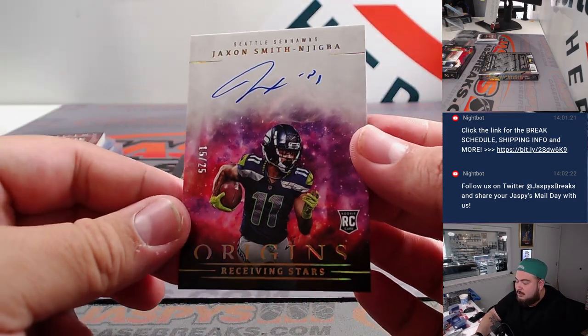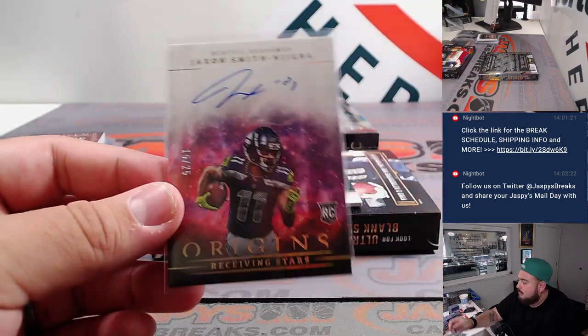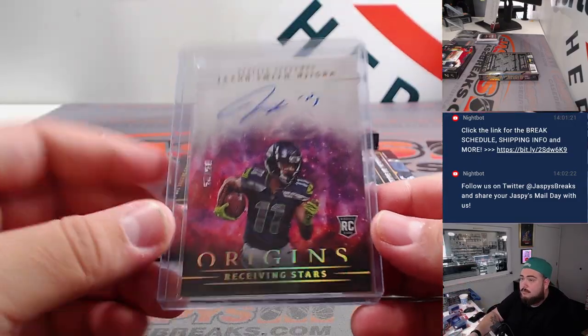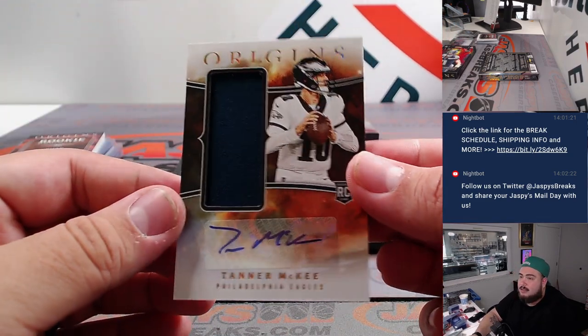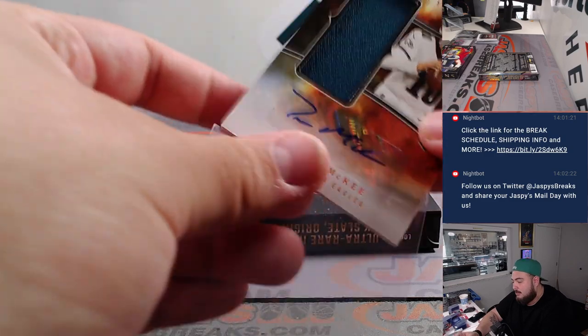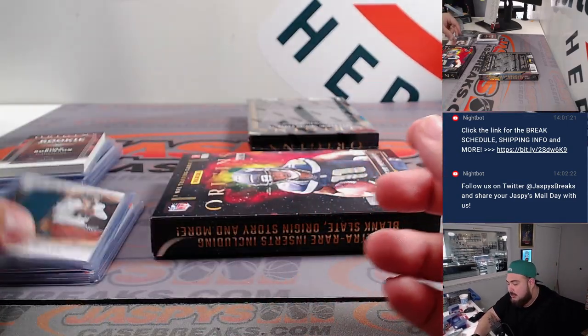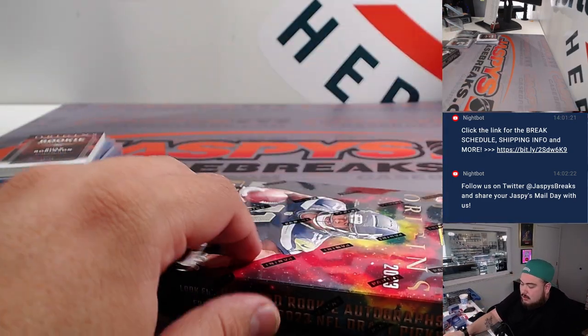Jackson Smith-Njigba, nice one out of 725 — look how beautiful that looks guys, man. Seahawks going to Troy. And for my Eagles, Tanner McKee — go Birds! Quarterback out of Stanford who honestly looked a little bit better than Mariota in preseason. Could be the backup going forward if something were to happen to Mariota.